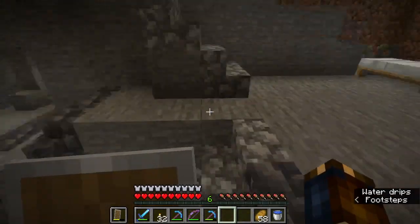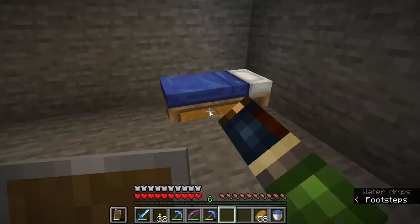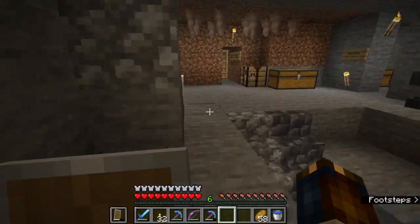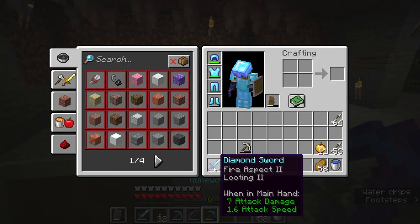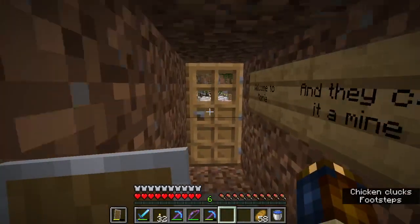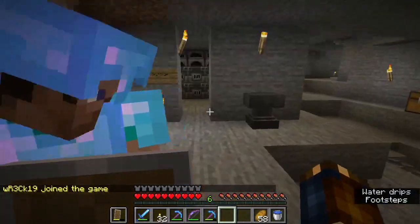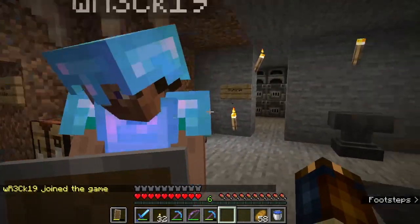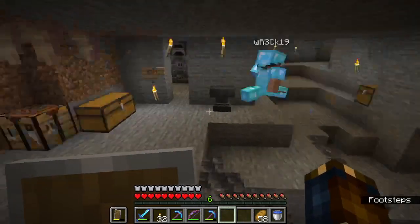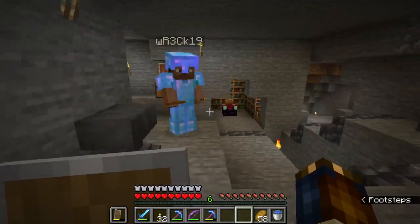Killed some endermen and got ender pearls — around 10 were put in the chest though I personally have four. Looting 3 is on my sword; mine has Fire Aspect 2 and Looting 2, which is great for killing animals since it cooks the meat and gives extra drops, though you don't get the bonus XP from cooking.